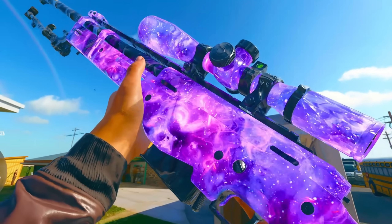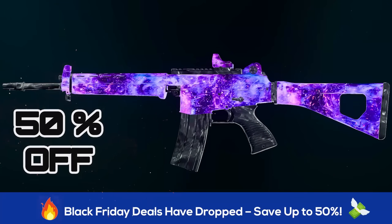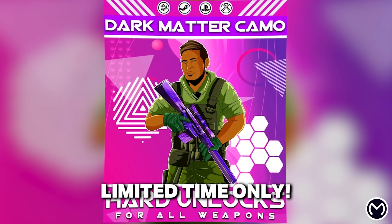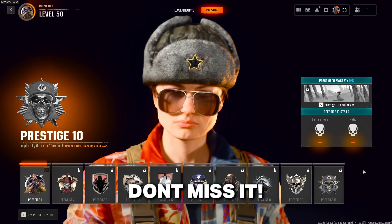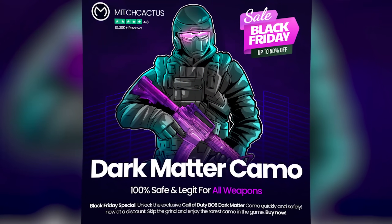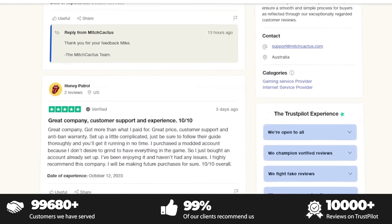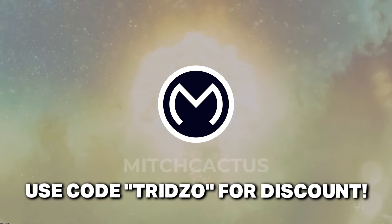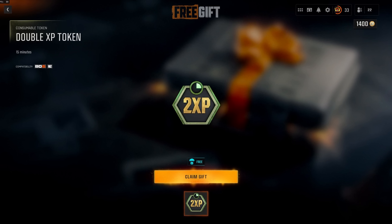A quick word from our sponsor, Mitch Cactus — it's a store that can get you the most exclusive operators and help you unlock Black Ops 6 mastery camos such as Dark Matter, Abyss, and Nebula. They're running their biggest Black Friday sale ever with discounts of up to 50% off the entire site. They don't use unlock tools or mods, so it's 100% legitimate, and they have over 10,000 verified reviews on Trustpilot. You can also use code tridzone to save an additional 5% — link is in the description.